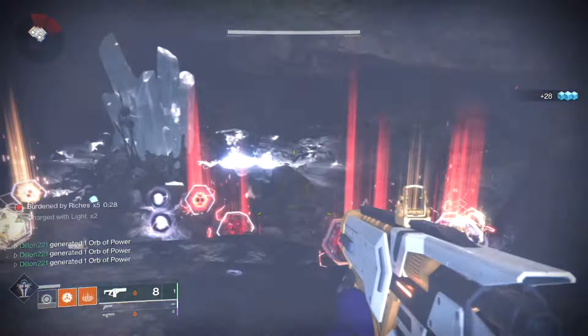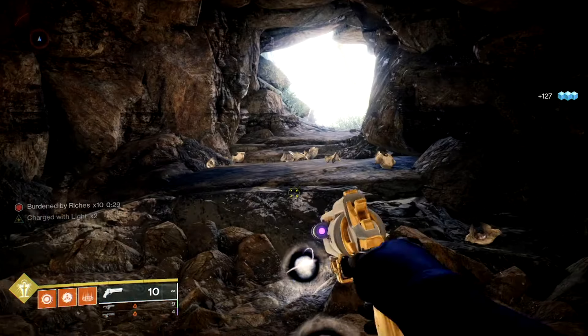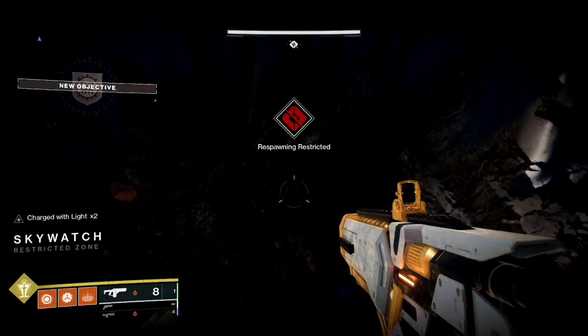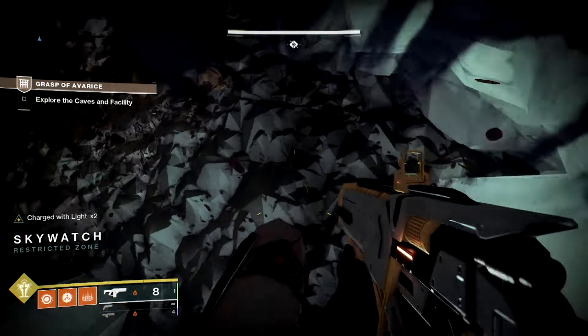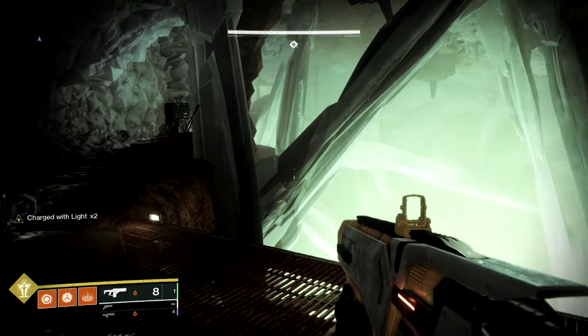Anytime you get a multiple of 10 Engrams, it'll give everything back. Then what you do is go inside the cave, stand next to the crystal, and it'll take that Burden from you. After 50, you can move to the next section.